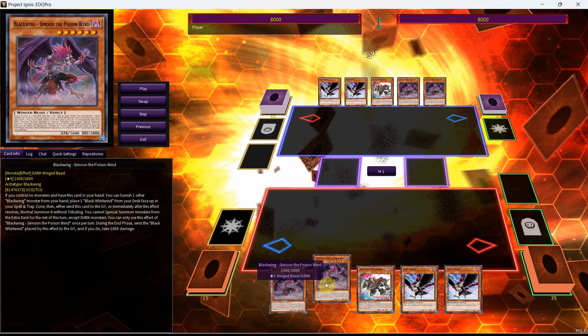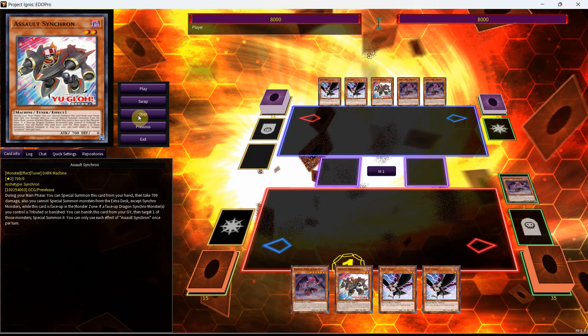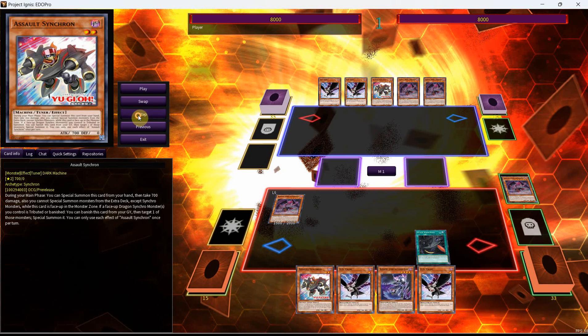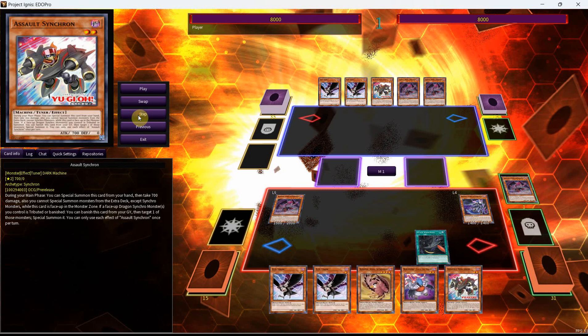For the third combo, I'll be showing what happens when you get Simoon with the Assault Synchron, and this is probably the craziest of the combos because you do get access to Black Whirlwind. We'll start here by using the Simoon, banishing a Blackwing in hand — that Simoon could be any Blackwing you want to banish for this play — and we'll place the Black Whirlwind onto our field as we get to normal summon the Simoon. We'll then get an addition of Suthri off the Black Whirlwind, Chainlink 1 the Suthri, Chainlink 2 the Black Whirlwind, and this will get us into our Vata plus the Shemal. With Assault Synchron in hand, we have access to the power cards we've been using previously.